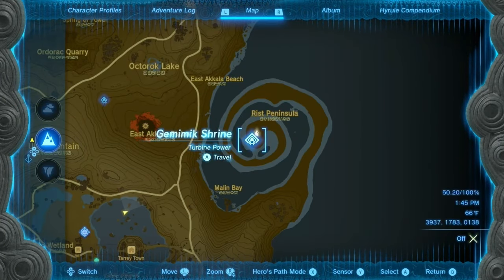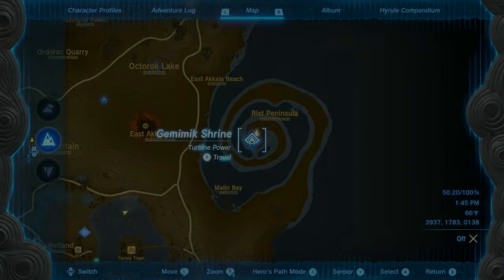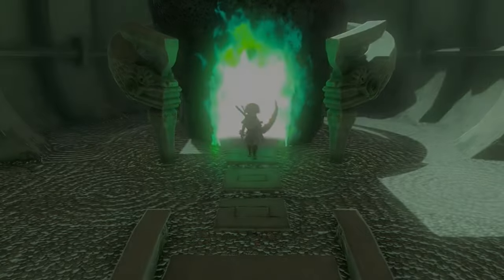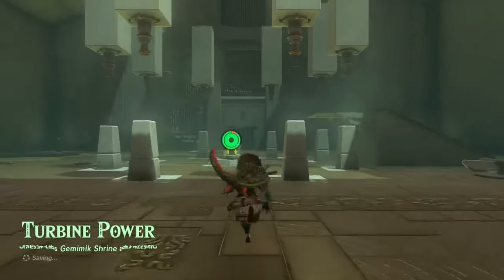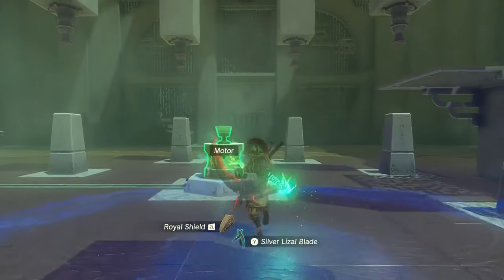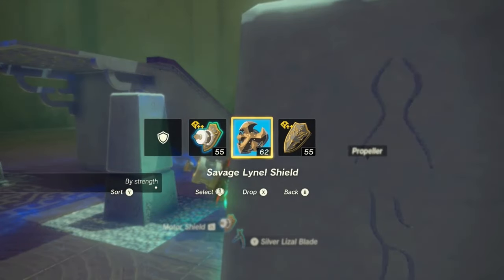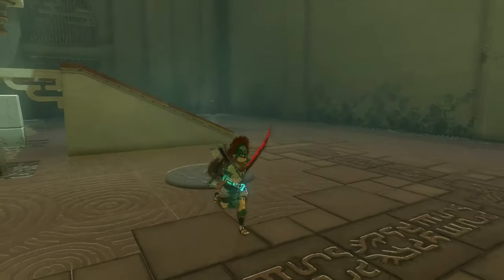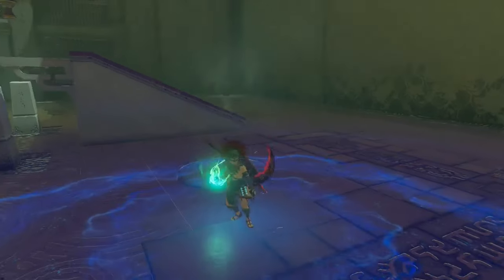The two main pieces that you're going to need — that you can't get from dispensers — you're going to get over at the Gemimic Shrine. So let's head over there and pick them up. Once you're inside of the shrine, you're just going to need three either weapons like swords or spears, or three shields to fuse with. Then we're going to fuse one motor and two propellers to items. We're going to wait for it to drop another one.